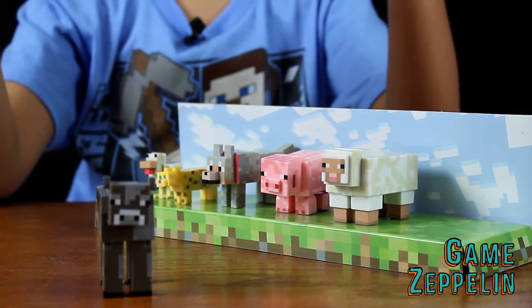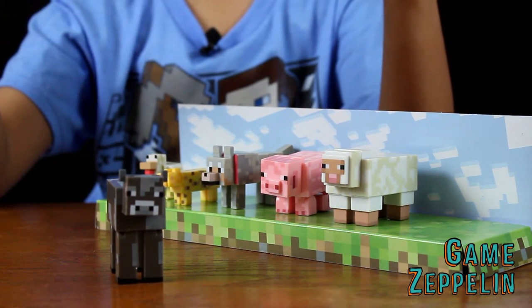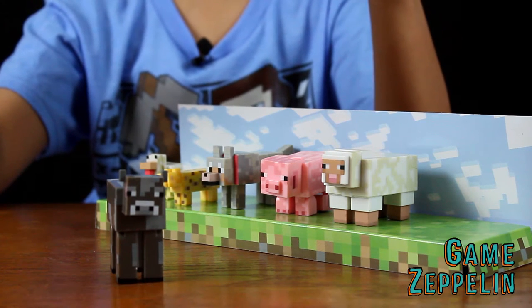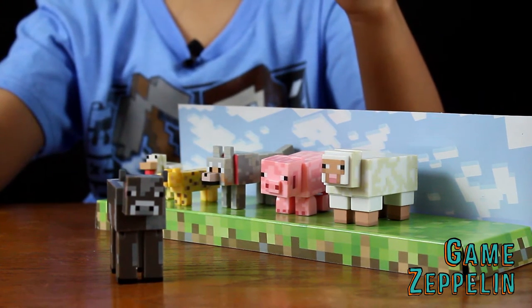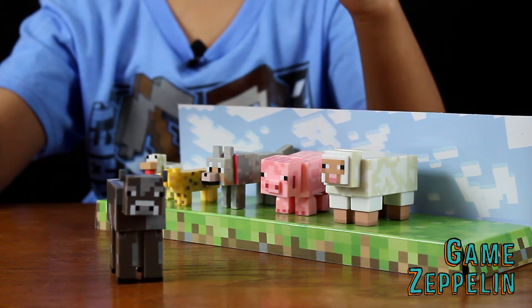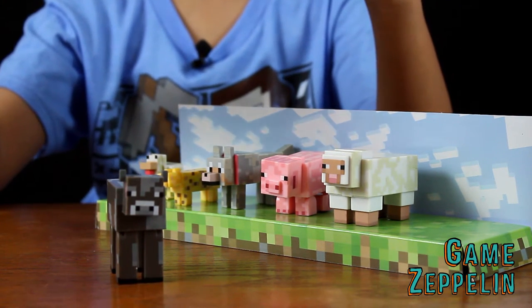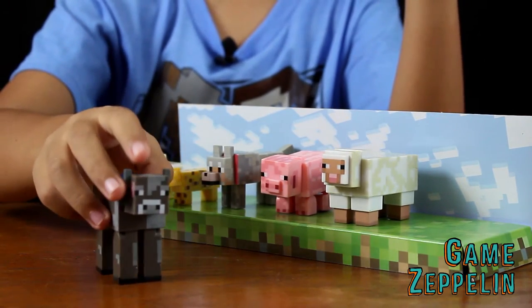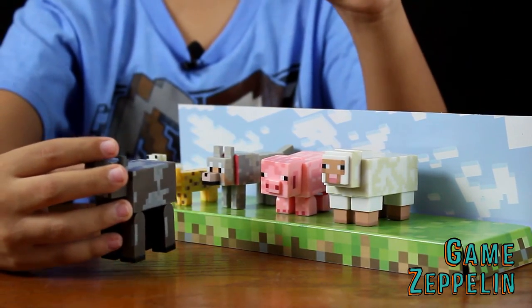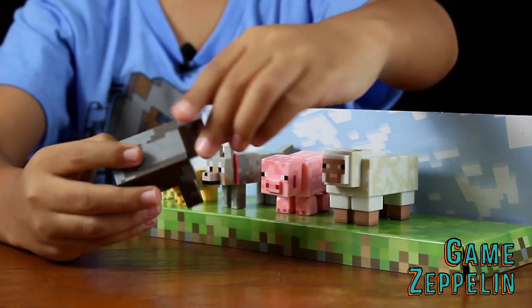Now let's move on to the cow. The cow is a passive mob. Cows wander around slowly, moving on occasion. They will not attack you under any circumstance. Give cows wheat and you will trigger their love mode — cows may be created as a result. Cows can be milked infinitely, and the milk can be used as an antidote to potions. You actually have to put two cows together and put them in love mode to create one. If you just do one alone, it won't work.